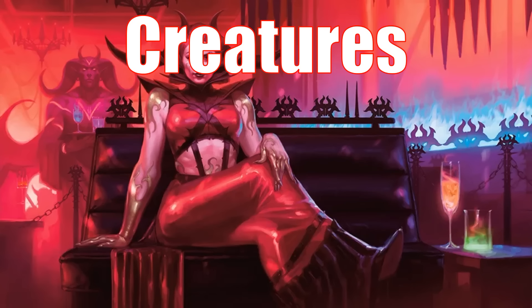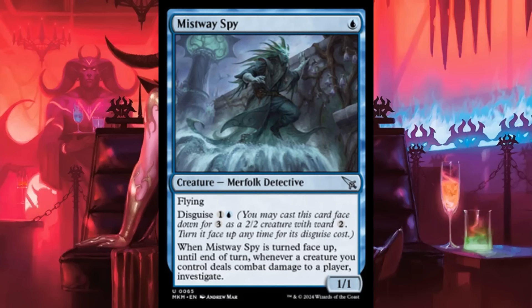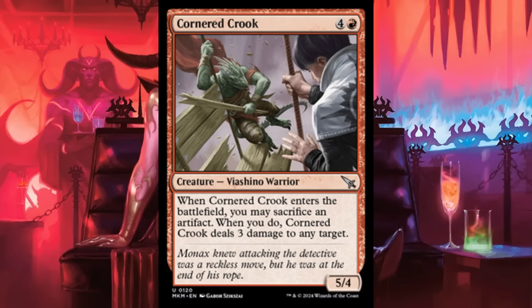Next up: creatures. I would always say put a few low-level creatures — one or two casting cost things to defend yourself, get onto the battlefield, and slow down the damage you're going to take. Most players who want to ramp quickly will do this. Cards that give you a 5/5 are pretty beastly. Something like a flying Disguise 1/1 doesn't seem deadly, but when it's turned face-up until end of turn, target creature you control deals combat damage and you get to investigate. Even uncommons can have great power.